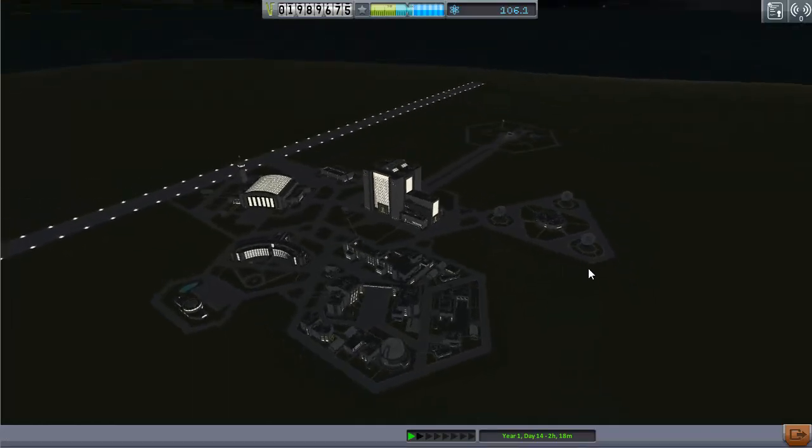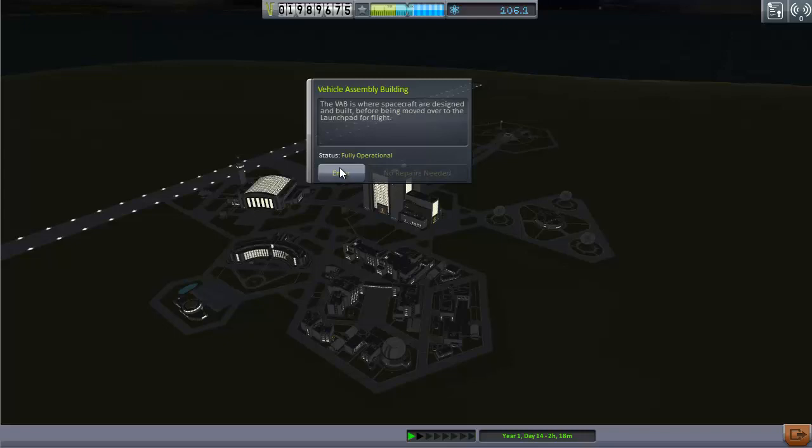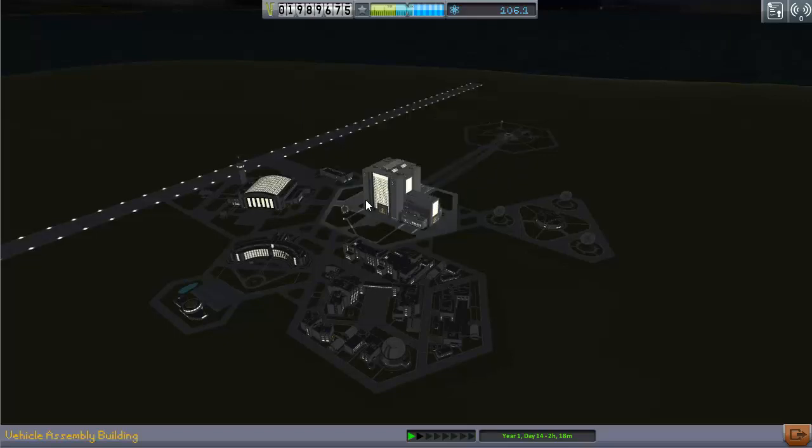Here's an example of a fully upgraded Space Center — this is where you upgrade everything and it's fully operational. If you accidentally damage a building by smashing into it, you can repair it by right-clicking it. All of this costs money, of course.